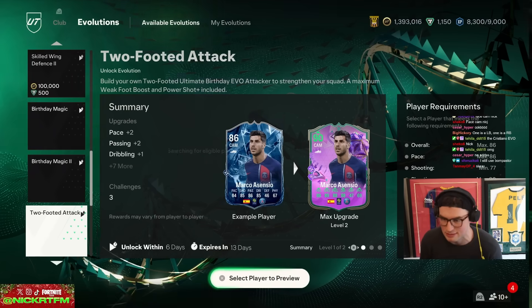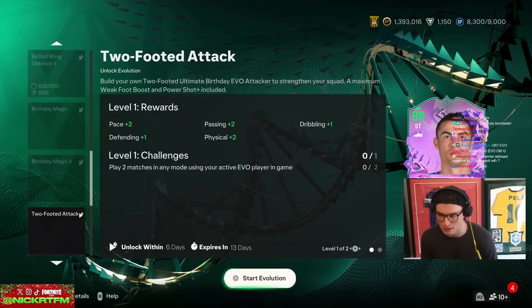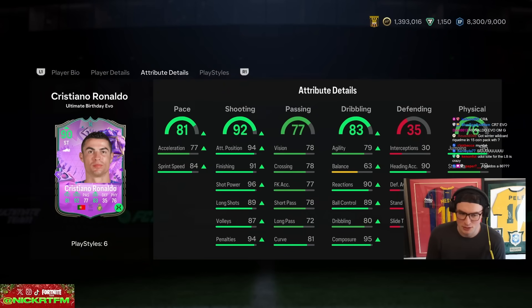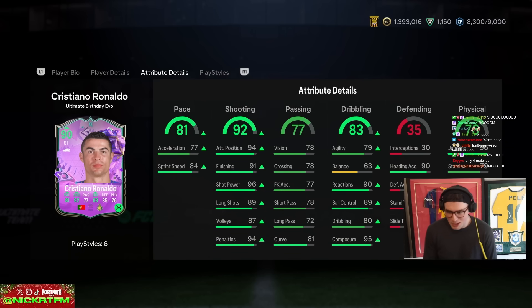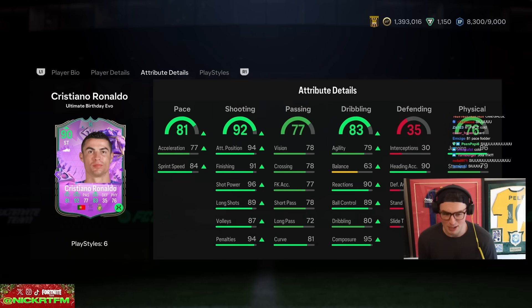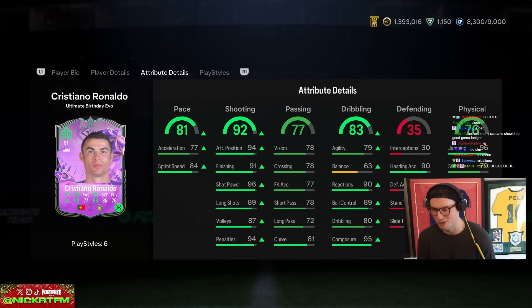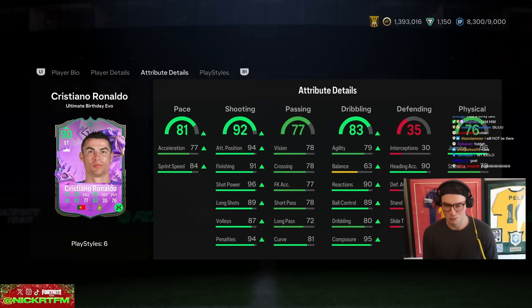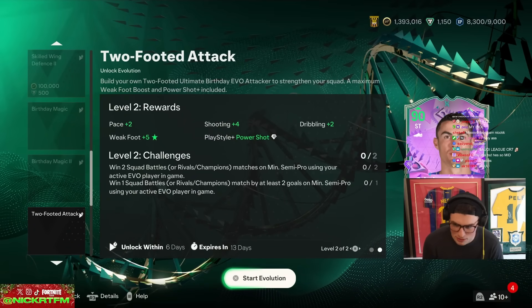You can do it twice! We have Cristiano Ronaldo in the club, which means you can get a five-star five-star Cristiano Ronaldo. Now he will be a little bit slow and won't have the best balance or agility, but we will be there — five-star five-star Cristiano Ronaldo. Jota link. I don't want to hear it from anyone in the chat about the passing or the balance, we will be there for this card.